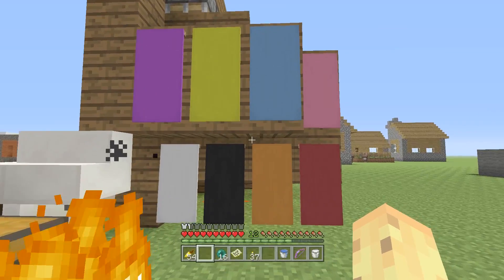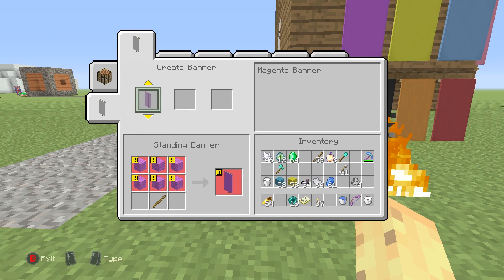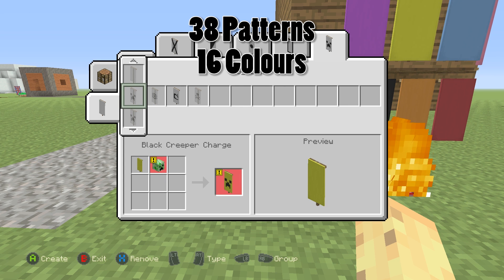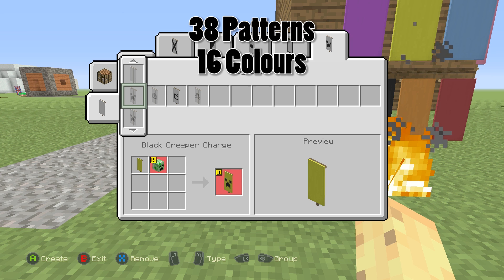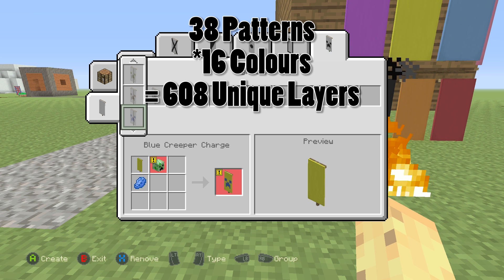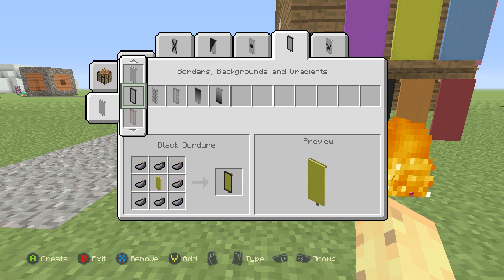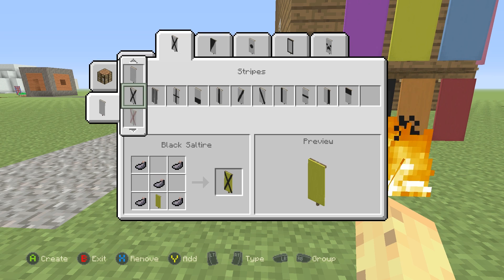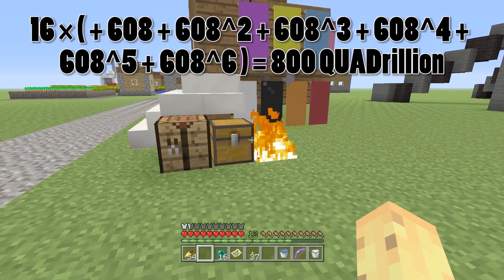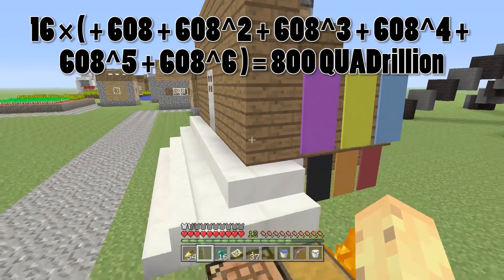You start with an orange banner and then add stuff to it, or a red banner, or a pink, etc. Once you start adding stuff to the banners, there are 38 different patterns you can add. As you can see, there are 38 patterns regardless of your platform. Those 38 different patterns each come in 16 colors. So if you multiply 38 by 16, that gives you 608 unique different layers you can add at any one time. You can have up to 6 of these on a banner at once — with mods you can add 16 technically, but it's meant to be 6.